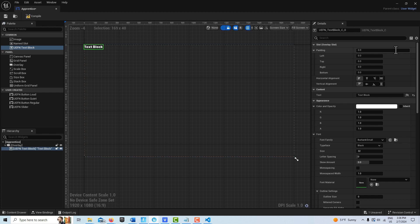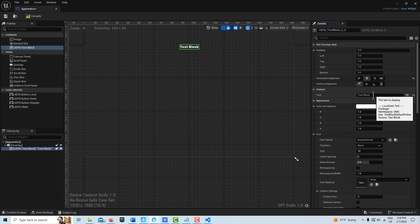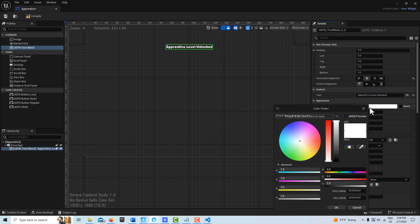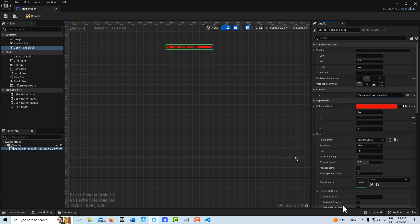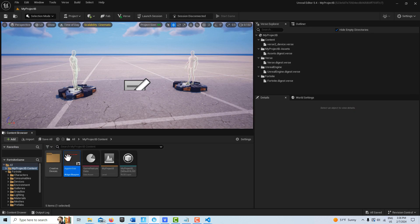We'll bring in some text — it locks itself in the upper left corner. Come over to horizontal alignment and just center it so it's in the top center. You can adjust the padding and do all of that in code as well. I'll type the text 'Apprentice Level Unlocked', then change the color to red to make it a bit cooler and change the font size to 100. The rest can be adjusted in the HUD message device. Compile and save that, then close it.